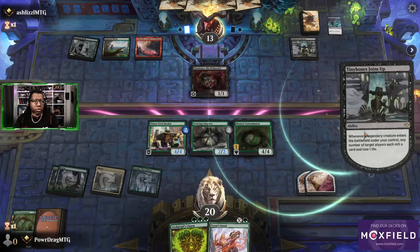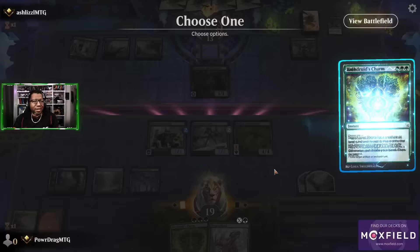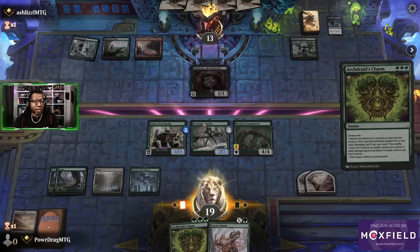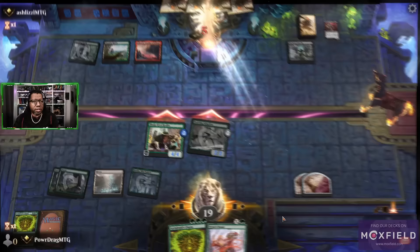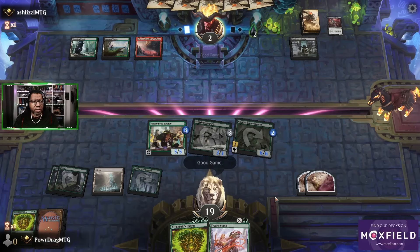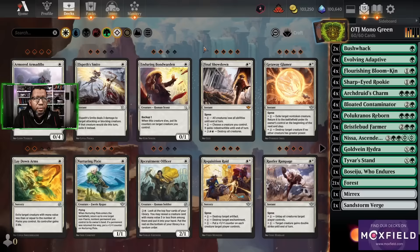Tiny Bones — oh, we got your number Tiny Bones! We really got your number. We ain't scared of no Tiny Bones. Everybody gets a counter. GGs — opponent says all right.